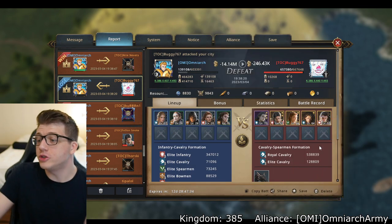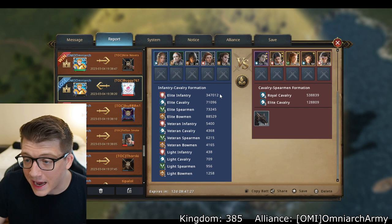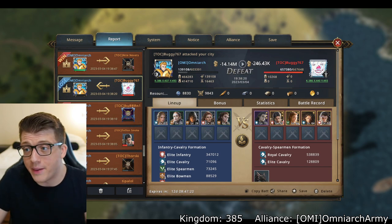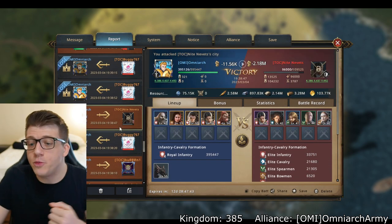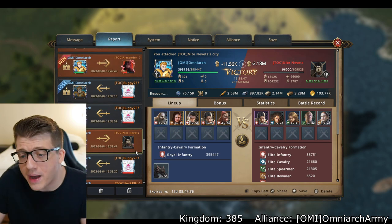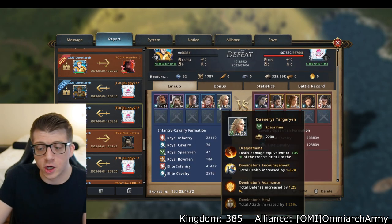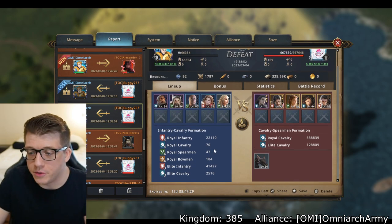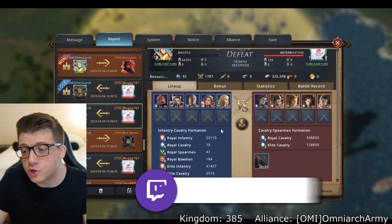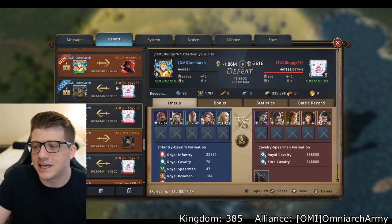Good news for that first attack: there were no Tier 4s in my city, so I did lose quite a bit of troops — 14 million power lost — but at least none were Tier 4. Then we hit Knight Nevitts: I lost 11k, he lost 2 million power, so I was feeling good. Then yet another attack came in from Buggy, and at this point I had some Tier 4 units in the city. I had mostly infantry and only one infantry commander on my wall.